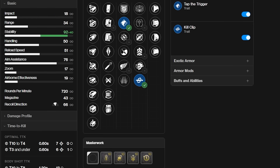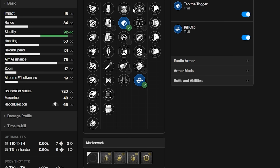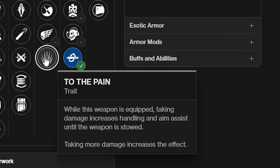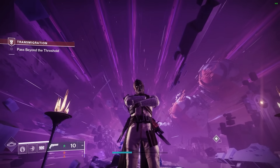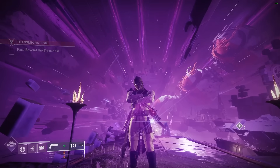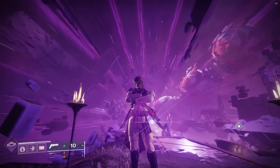Before we get into the gameplay I want to show you the potential best roll you can get on this gun. In my opinion it's either Tap the Trigger or Zen Moment with Kill Clip. There are so many nice traits on this gun, including a brand new one: Here to the Pain — while the weapon is equipped, taking damage increases handling and aim assist until the weapon is stowed. That is insane for a gun that already has 76 aim assist. This gun is absolutely special and might be my new main PvP weapon for the rest of the season.